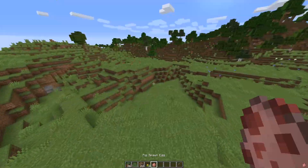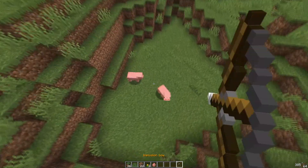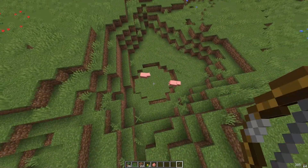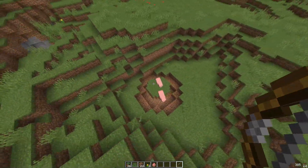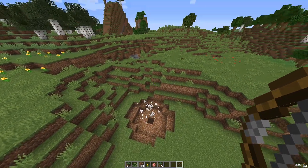Anyways, let's see what it does to entities. If I spawn a couple of pigs, you will be able to see that they get sucked in — just like the gyrokinetic wand — and then the explosion damages and kills them.